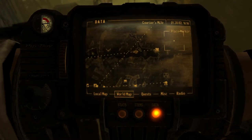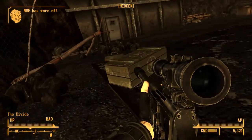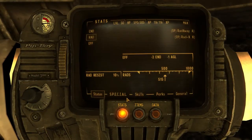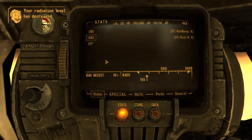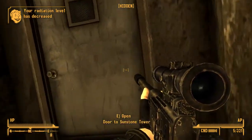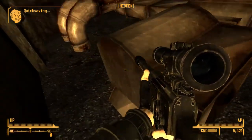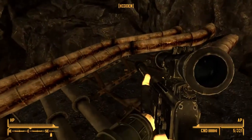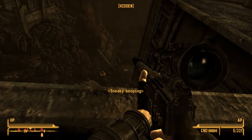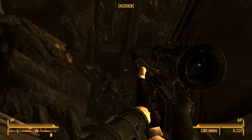I believe we may now return to the Sunstone Tower roof — which is a fine enough place to return to, I suppose. Radiation though — let's see what we have. We have a fair bit of it. Let's clean it up. We no longer have radiation poisoning — or actually any, because I just got right down to zero. This was not part of the plan, but okay.